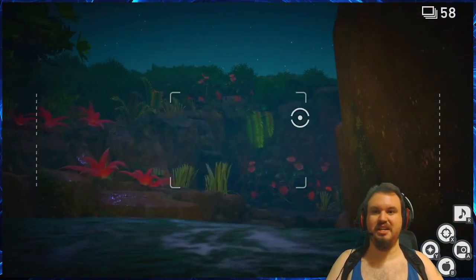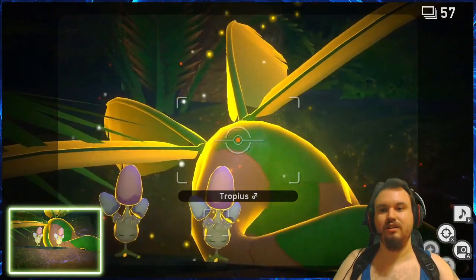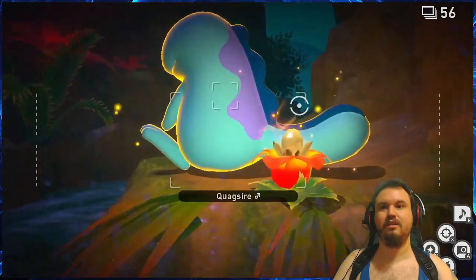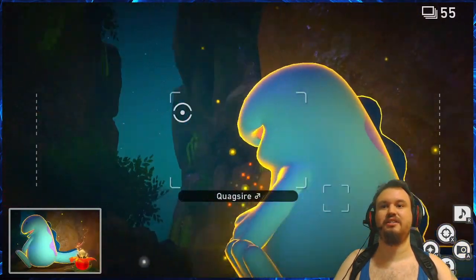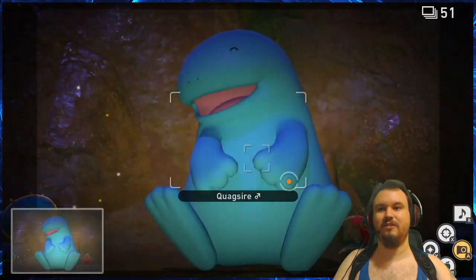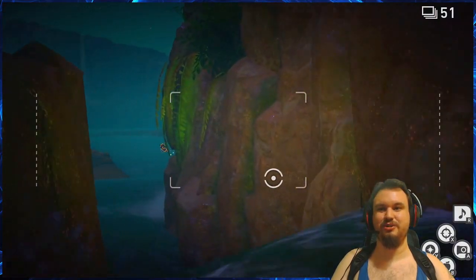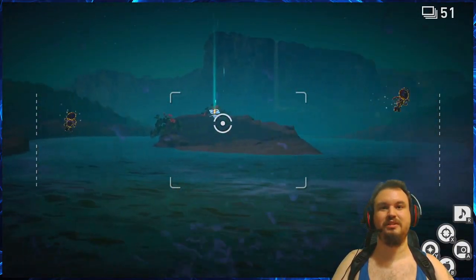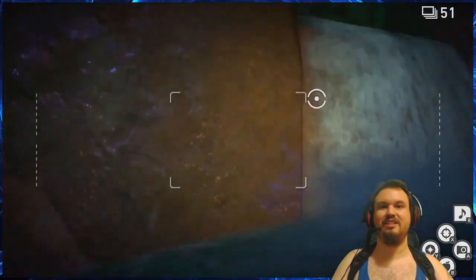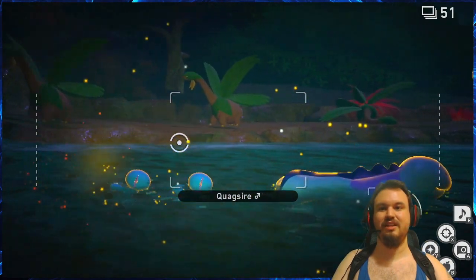I'm just gonna have to go through this stage normally for a while and just see what happens. Hey, Quagsire! Instead of the two cannon, that's when Quagsire shows up. Now one of them is asleep over there — there's always like one Tropius asleep at that side.